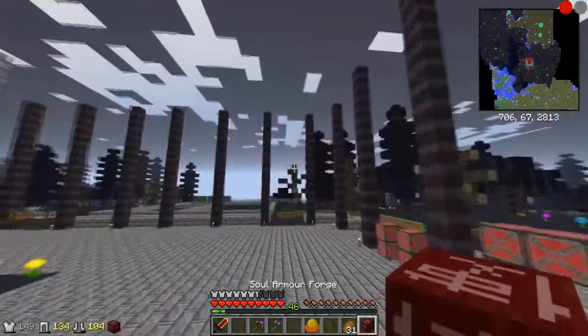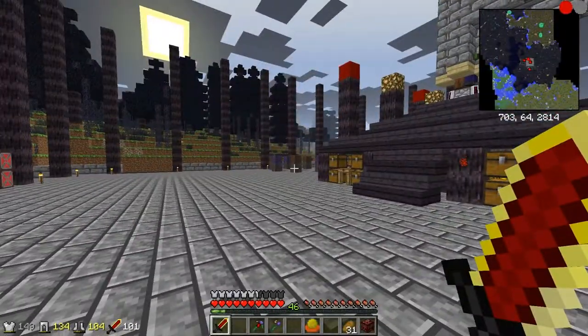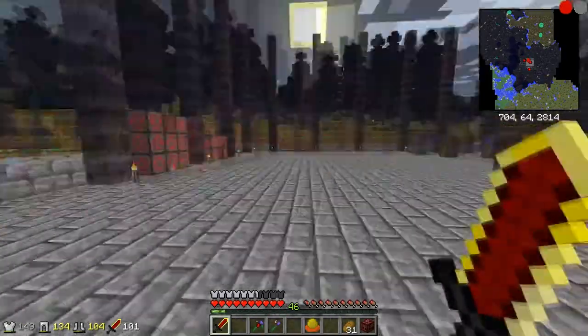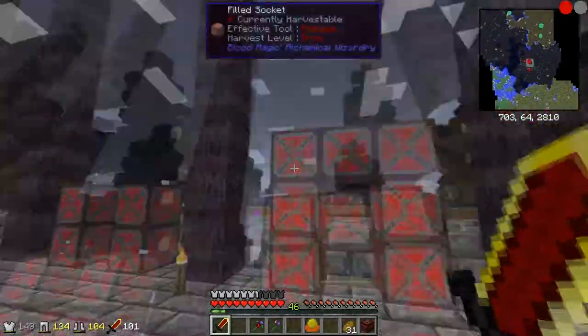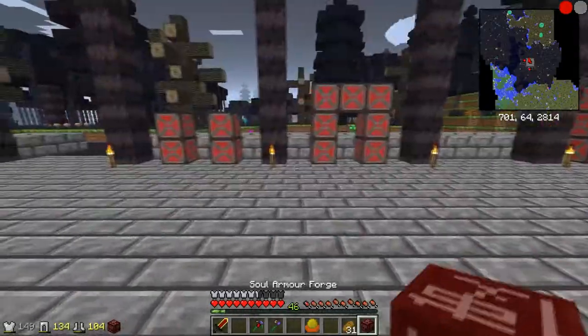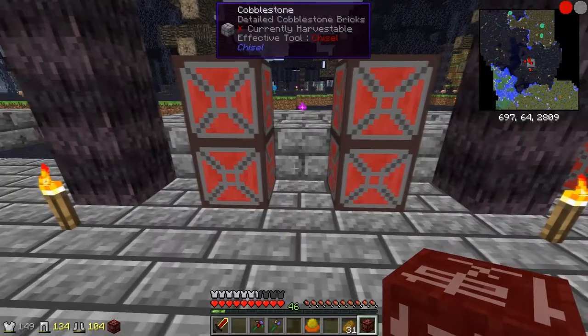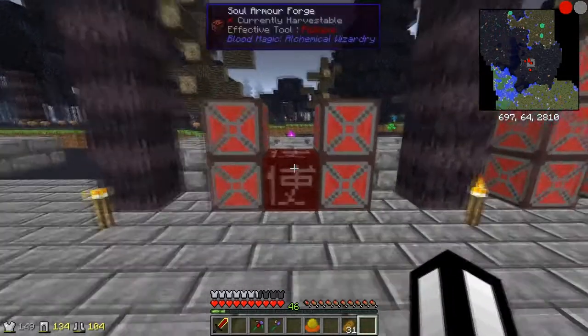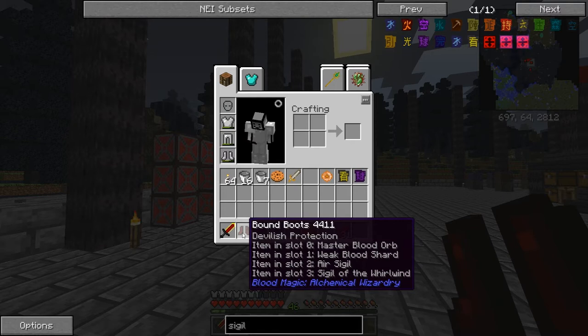If you want to change some of these things, you are able to, but you need to make yourself a ritual of unbinding - that will pop out the sockets and all the things you have put in. So it's a very forgiving system. To make the armor, you basically need to place down a soul armor forge and right click on it. And now I have bound boots! You can also see what you have put into it: a master blood orb, a weak blood shard, an air sigil, and the sigil of the wolf wind. Pretty cool! It's four sockets each, so I'm quite happy with that.